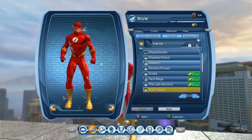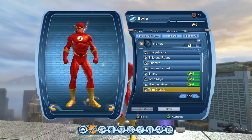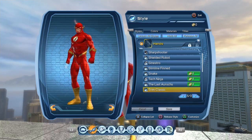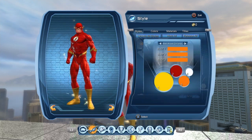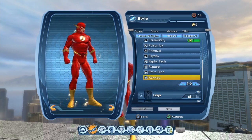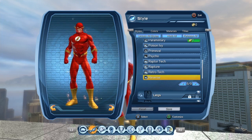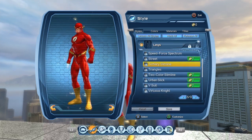The hands, which are the Trim Classic, are definitely the best hands you can get for the Flash. You can get these right from the start or from the war room in the watchtower. The material is the retrochrome. The reverse belt — you get this from being a villain and getting yourself to CR53, and you use 10 source marks to get the belt.